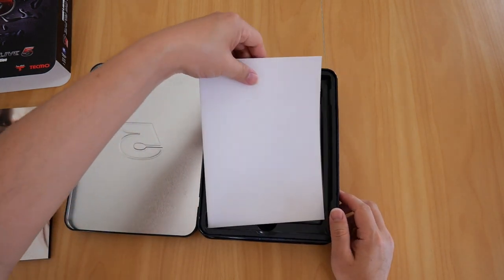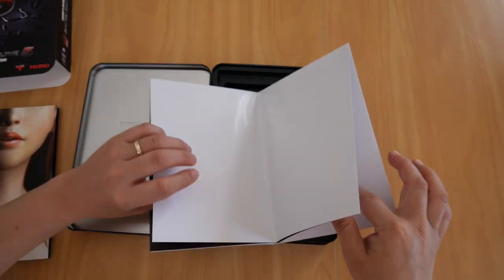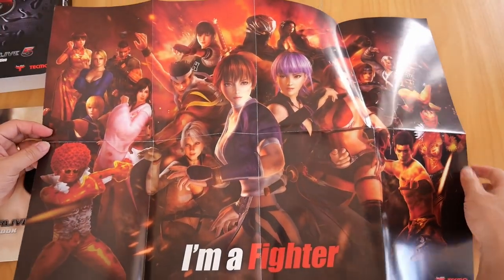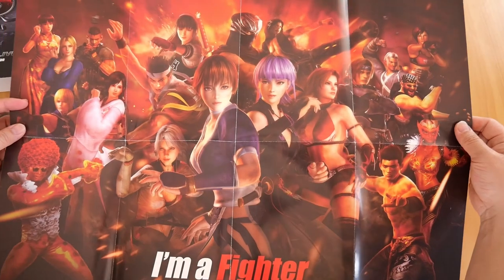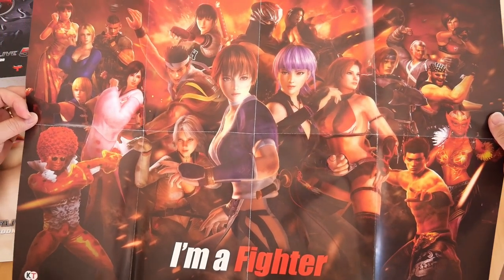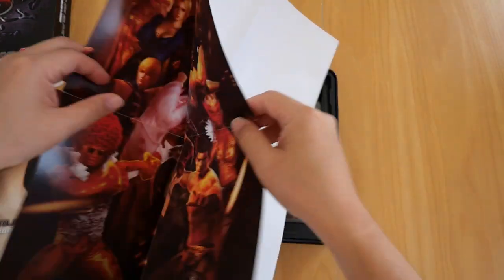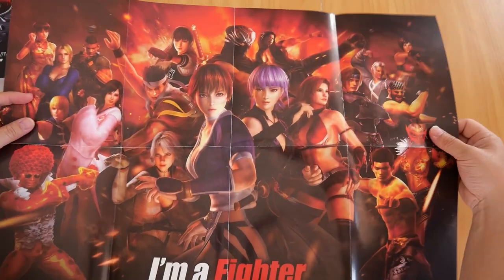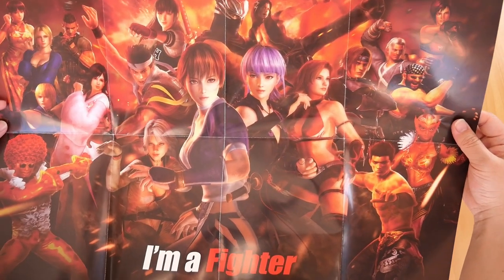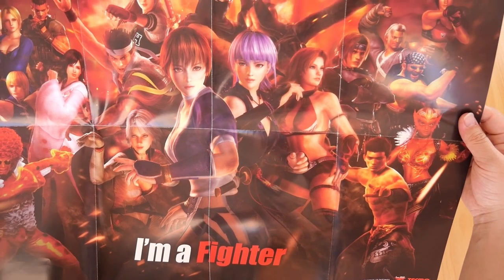Next up is the poster — the Dead or Alive 5 poster. Let's open it up now. This probably won't fit in the frame, but I'll try to show you as much as I can. There we are. That's everyone in the game. It's also got the guest characters as well — you've got Akira Yuki there. I can't see Sarah anywhere — just Akira.